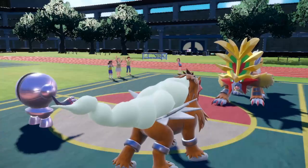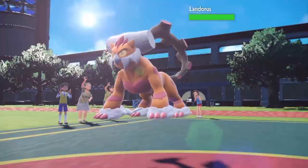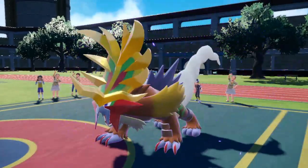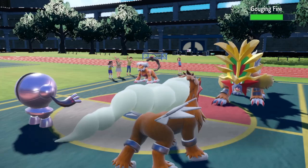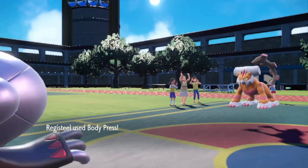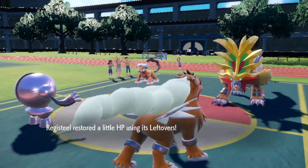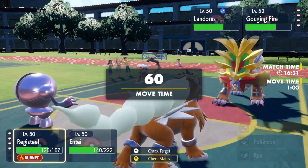He's going to withdraw — Landorus comes in to get Intimidate off. That doesn't work because I'm Clear Body, and I'm at plus four. Like, an Earthquake at plus four — I don't know if you can break through that. He's not Scarfed, now he's going to try to set up on me. How much does Body Press do? It does nothing — that is at plus four. Thanks for the burn, I really appreciate it. Imagine if I wasn't burned — that would probably have been a two-hit kill. Burn just wrecked us so bad this game.